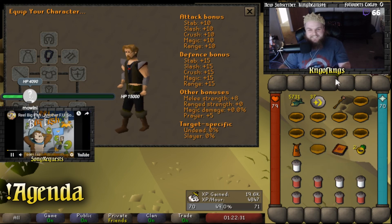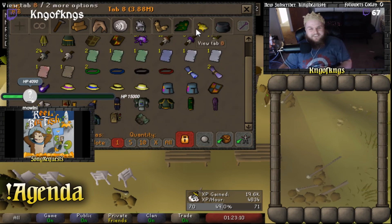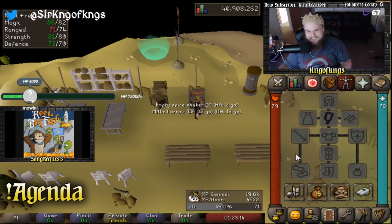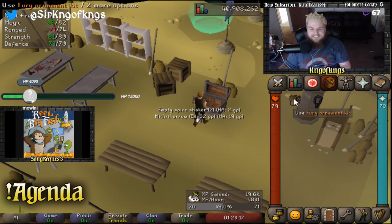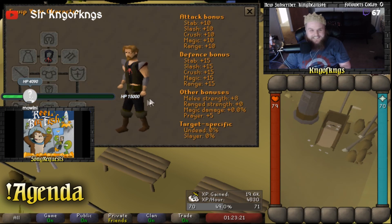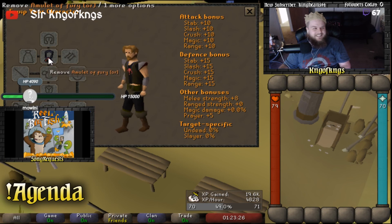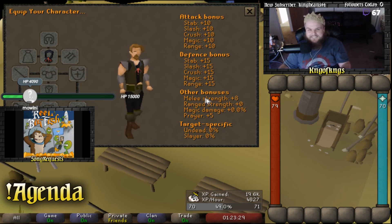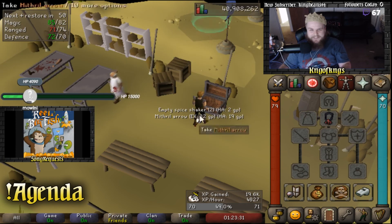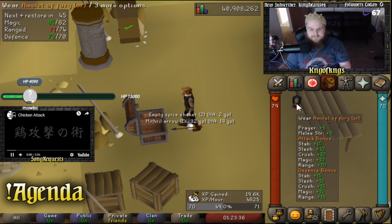Feels so good, man. I completely forgot — thank you, mole — we do have the Fury ornament kit! Oh my god, that is my favorite necklace in the game. That looks so good. Favorite necklace in the game achieved already! We got the ornament kit just slightly before we got the Fury itself. Thank you, mole — I completely forgot about that.